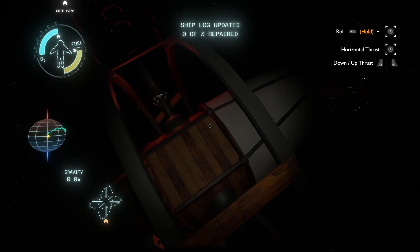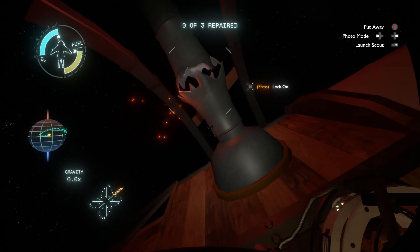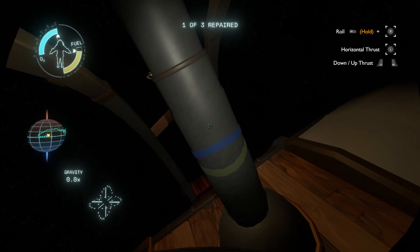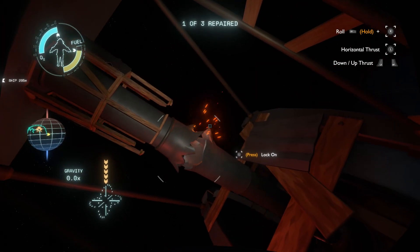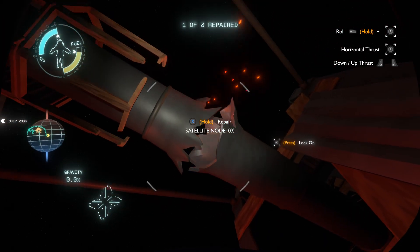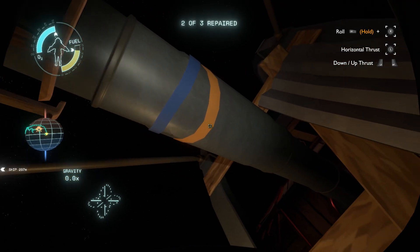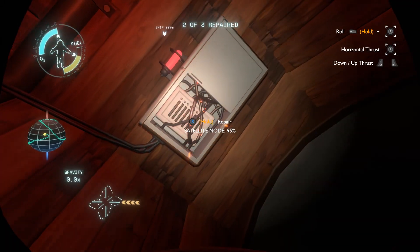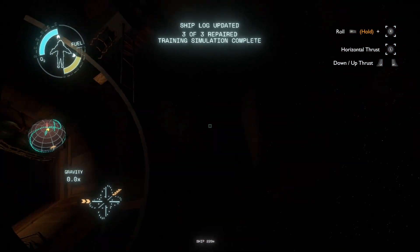Oh, this is a good way to learn how to traverse in Zero G and repair stuff while in outer space. Nice, one of three repaired. Now I'm quite a pro at maneuvering in Zero G. Let's see — it's not as easy as it looks, I would say. Done. Training simulation complete.